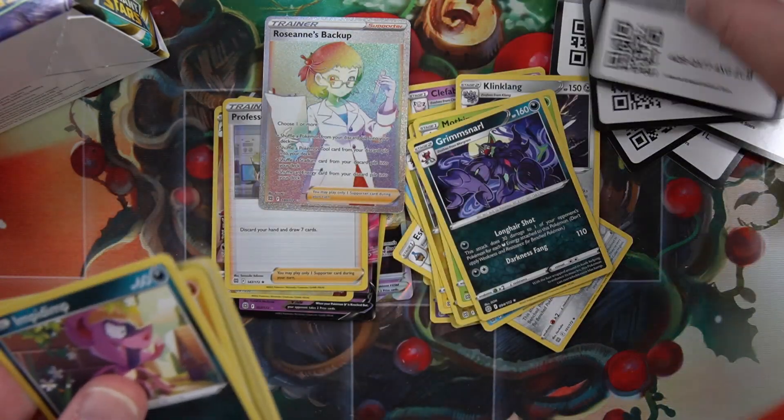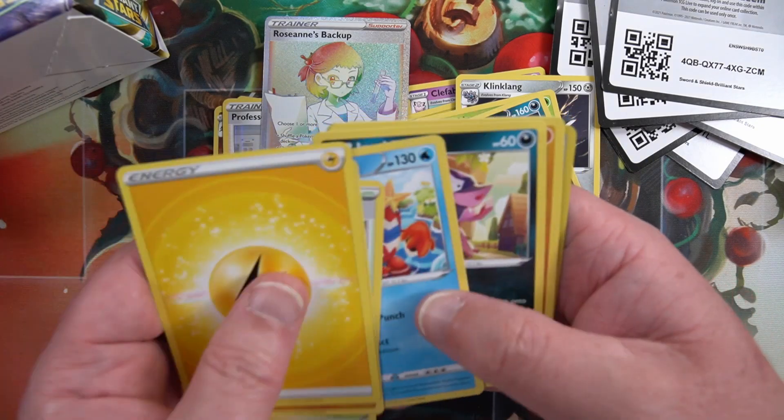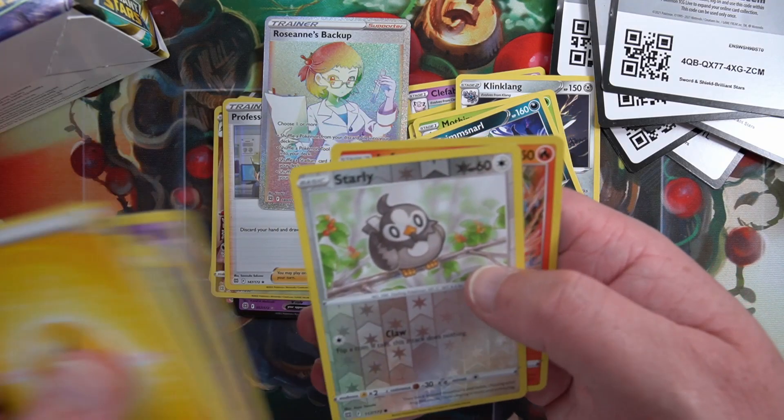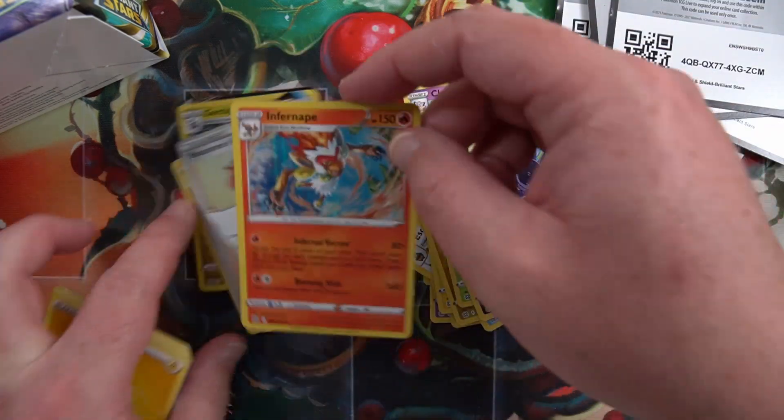Code card, forward to the front. Lightning energy. Glalie, Castform, Baltoy - into Infernape. Didn't we get one of those a bit earlier? Yes we did.